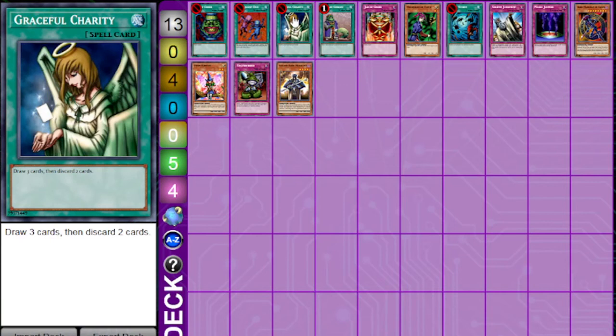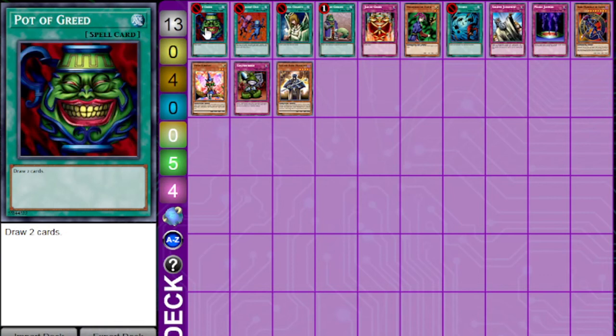Graceful Charity is kind of like Pot of Greed, except it can fill the graveyard and unlock all sorts of strategies that are inherently supposed to be more difficult to play. But because of Graceful Charity's existence, they're actually not that hard. And being able to use it again and again filters through your deck very fast, even if you're not getting plus advantage every time you use it. So besides being net positive and fun for Pot of Greed, one of the largest things about it is that it allows players to be able to make comebacks.